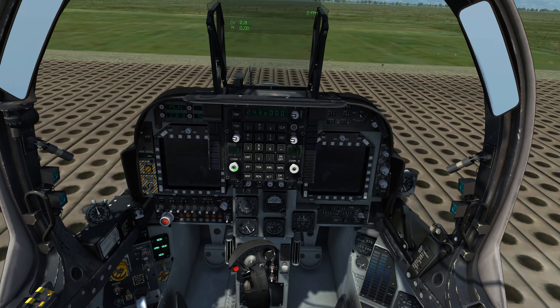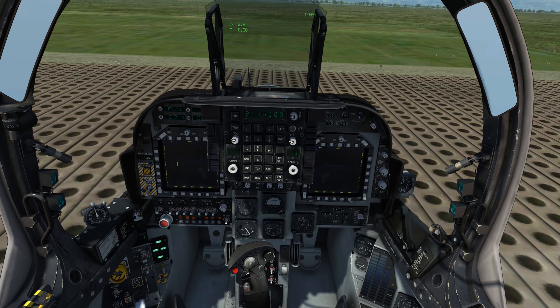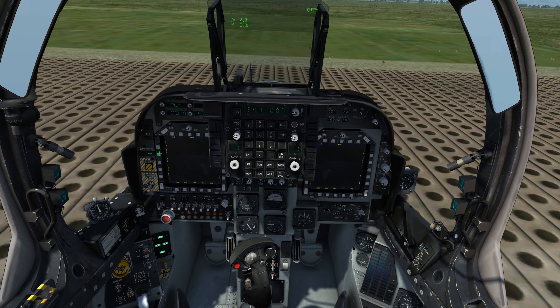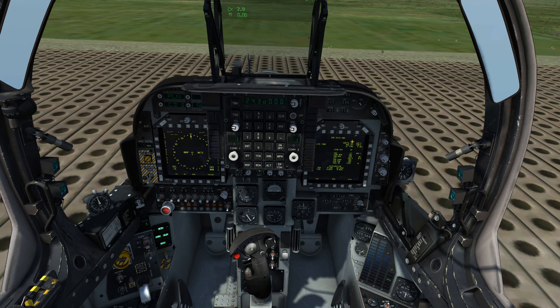At this point we'll increase the display brightness for our left and right MFD using the rotary above. Currently the display pages available for the MFDs are quite limited — I'll have the left one displaying the HSI and the right one displaying the engine sub-page.